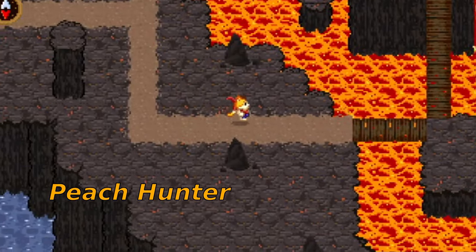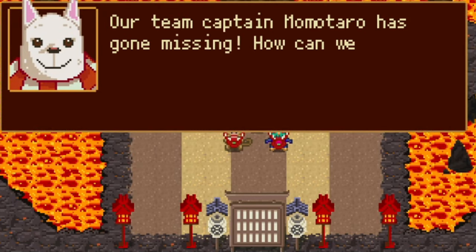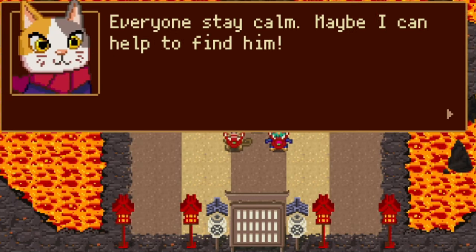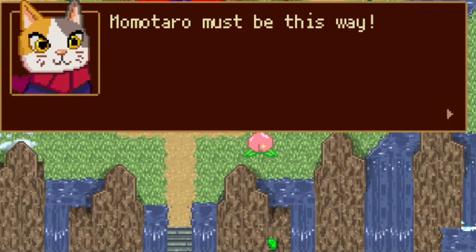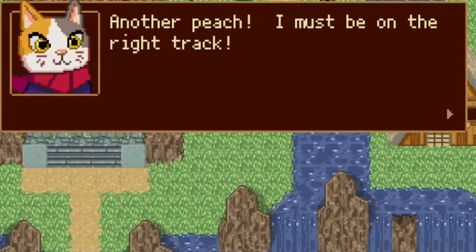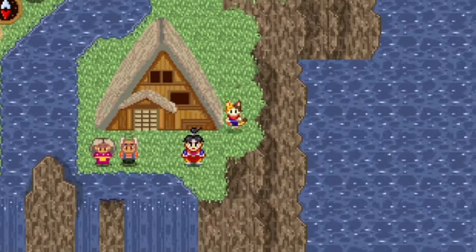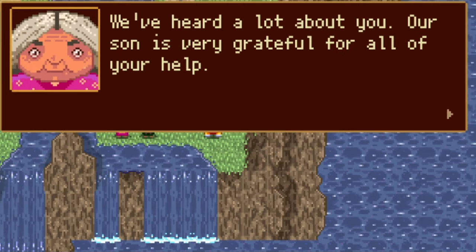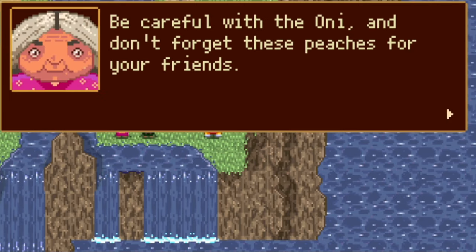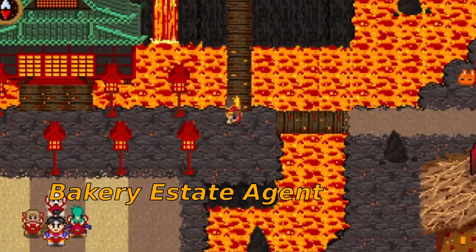Peach Hunter: head to Oni Island, go to the central area and head south. You'll see a team of players near the leaderboard with a player missing. Accept to help find them, then head to Fukuro's Mountain where you'll see a line of peaches leading you towards a house on the eastern side. Collect each peach in order. Once you collect the final peach, the missing rugby player appears — he's visiting his parents. Go back to Oni Island, talk to the same person, enjoy a little celebration, and they'll give you a peach. That's your trophy.